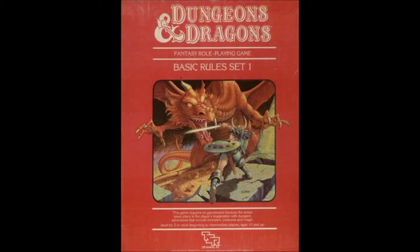Monsters-wise, they've added humans to the monster list, removing separate entries. So now we have Acolyte, Medium, Noble — which has moved to the Expert Rules — Trader, and Veteran. Insect Swarm has also been moved from the Basic Rules to the Expert Rules.